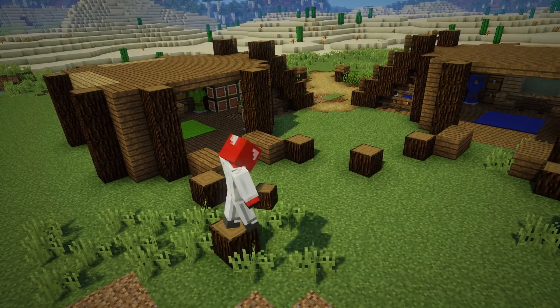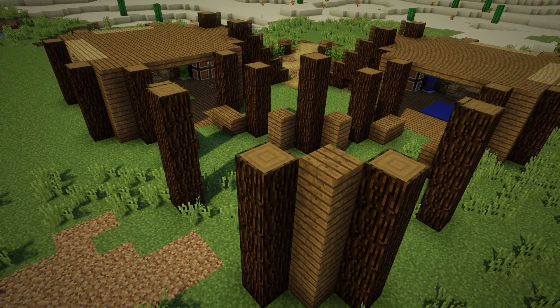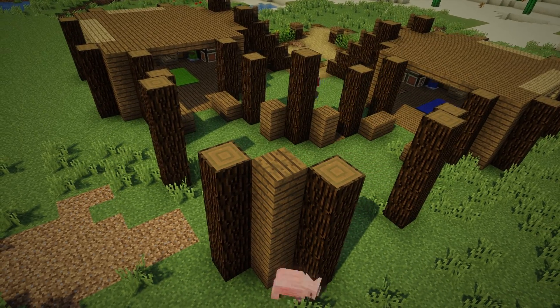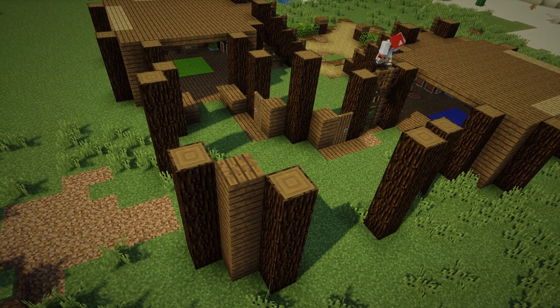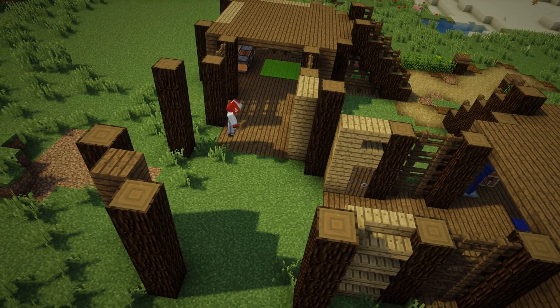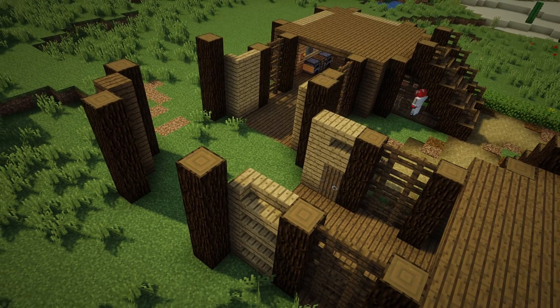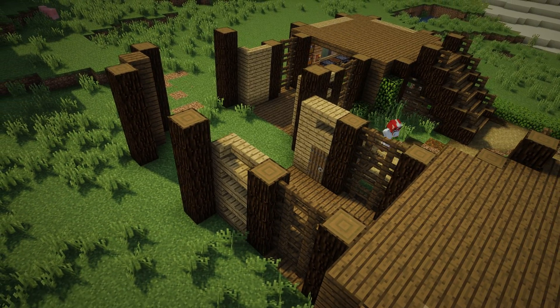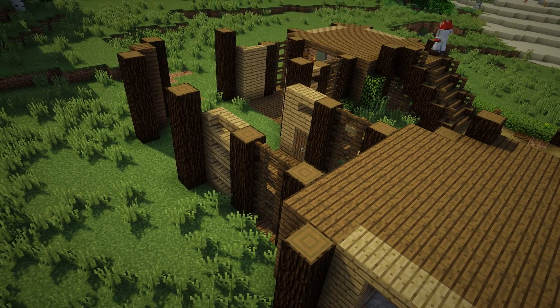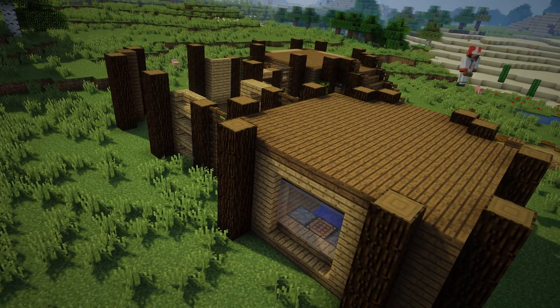Moving on to the next section, it is a combined storage area where both of you can store all of the resources you collect during your epic adventures — for example, cobblestone, nether rack, quartz, wood, or those sweet diamonds you found in some of those caves underneath the base. I've also added some anvils and a few brewing stands, since you never know if you'll need a quick fire breathing potion.